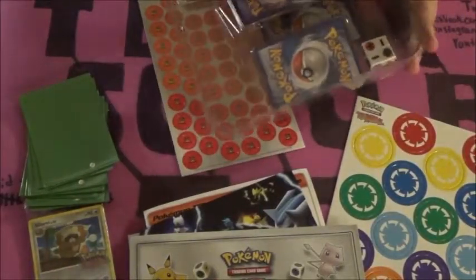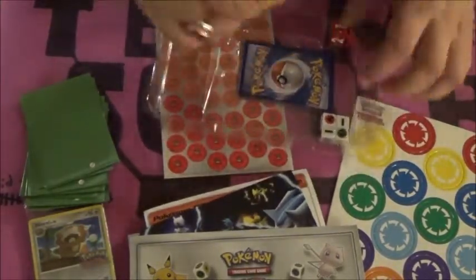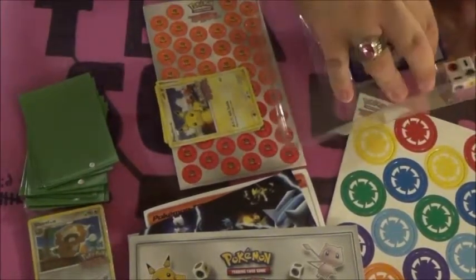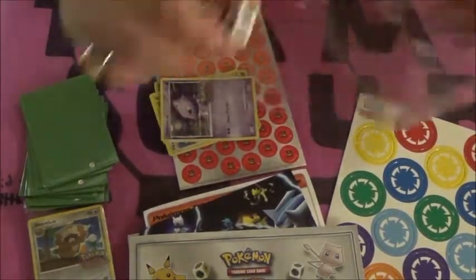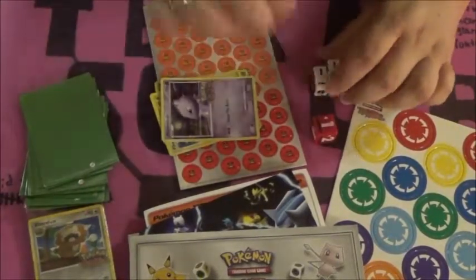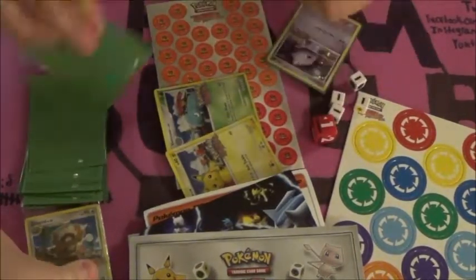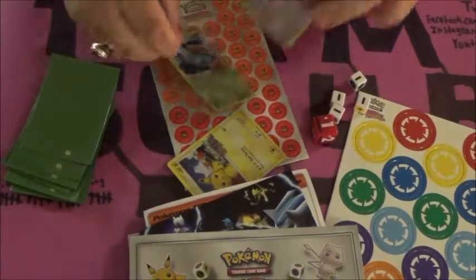So now we'll just pop open this part right here, grab our not-so-warped promos. This Mewtwo — you're going to need to come out eventually. There you go, Mewtwo. The four dice — not sure what they're for, but they exist. So we're going to sleeve up this Mewtwo, open up the promos, sleeve up this Venusaur, and sleeve up this Pikachu.